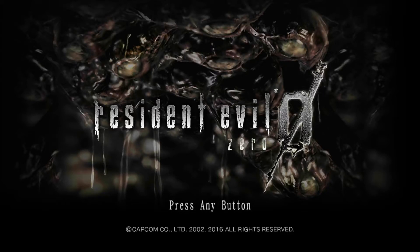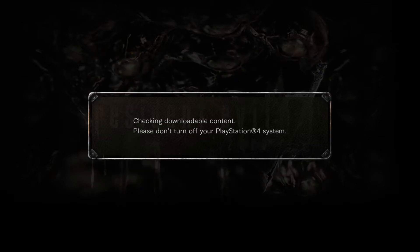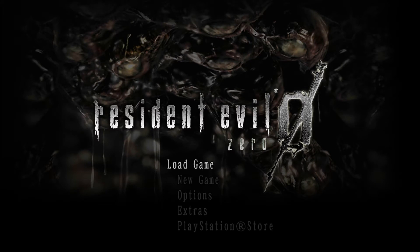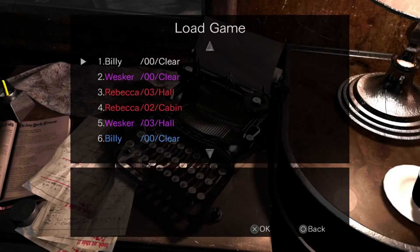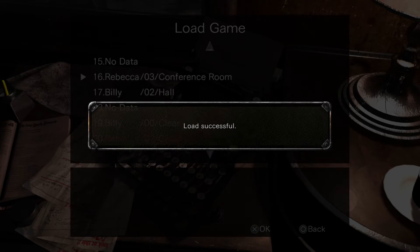Hello and welcome to the channel! If you're new, welcome, and if you're a returning viewer, glad you're watching. In the last episode we finally got to the training facility and did a little exploring. We were able to get the fire key, which gives us access to a few more rooms. So grab your drinks, grab your snacks, and let's play some Resident Evil!